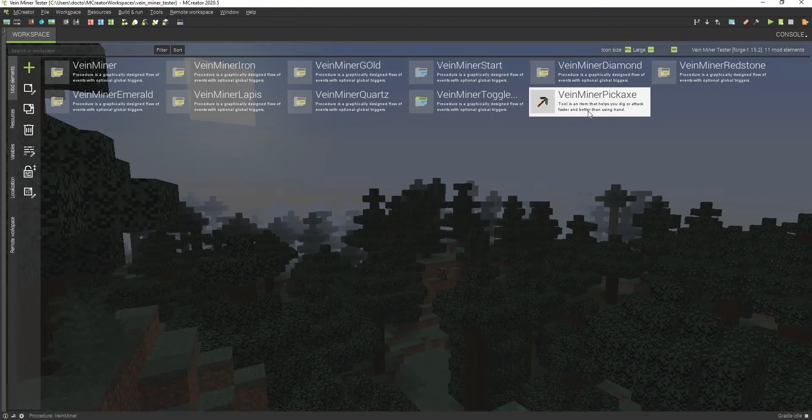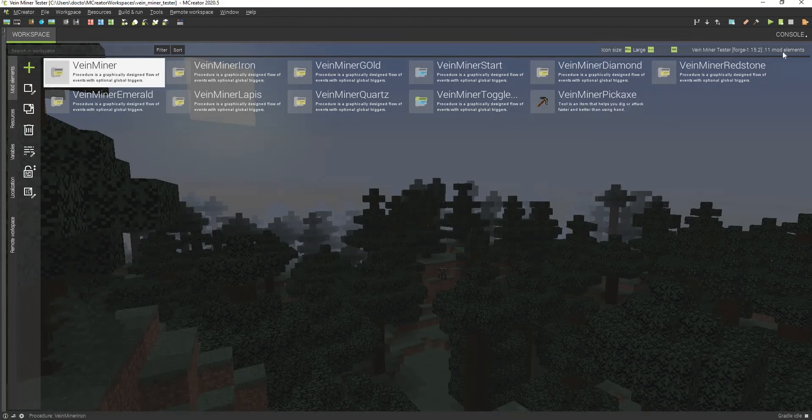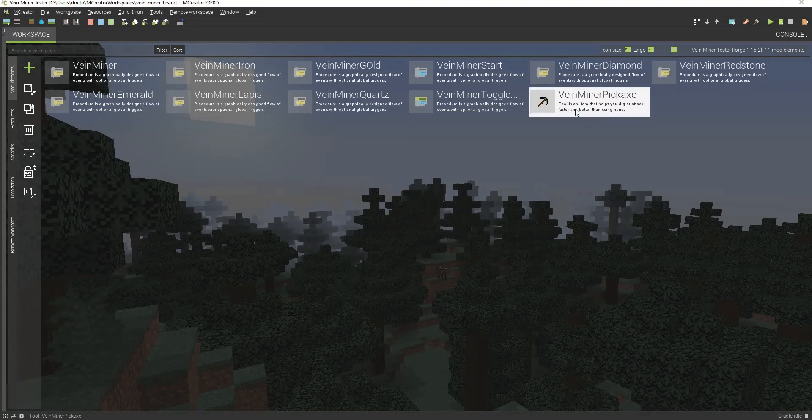As you can see here, we have our procedure set. It is quite a few procedures — actually 11 mod elements — but the vein miner pickaxe is actually optional. So you have about 10 mod elements here.